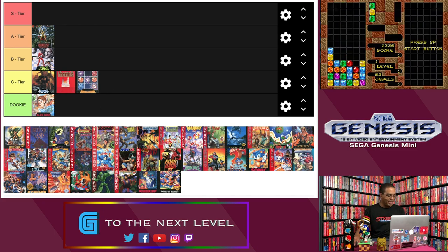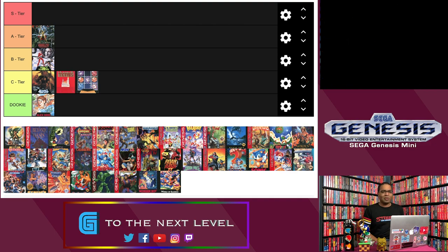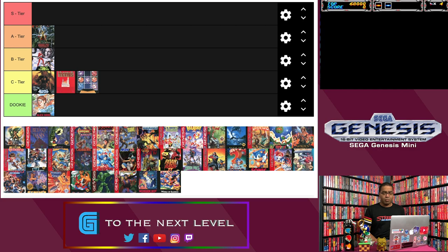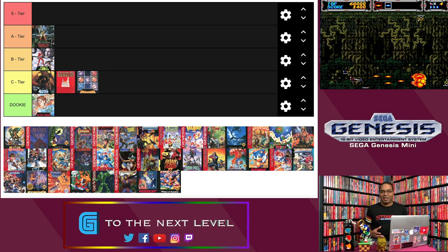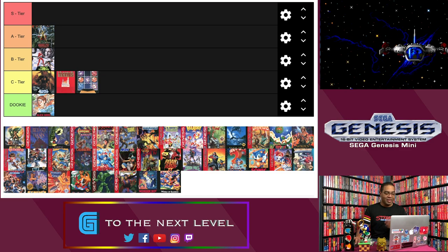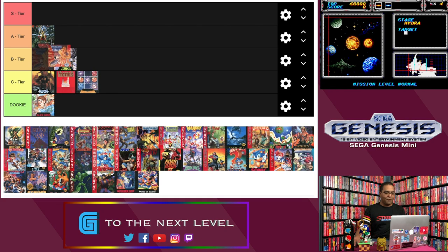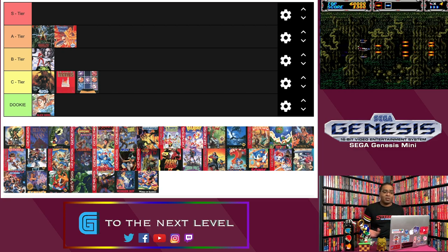Next up is Thunder Force 3. Thunder Force is one of my favorite shooter series of all time. Every iteration I've loved, except Thunder Force 2 which is just so-so — the vertical levels drag on. Thunder Force 4 is amazing, and 3 is the nice middle ground. For Genesis Does What Nintendon't, anybody who played Thunder Spirits — the port of Thunder Force 3 on Super Nintendo — it doesn't even come close to the Genesis version. It plays better, looks better, sounds better. The game is gorgeous, still fun to play. It's a little too easy, which keeps it from S rank, but it is definitely A ranked material.